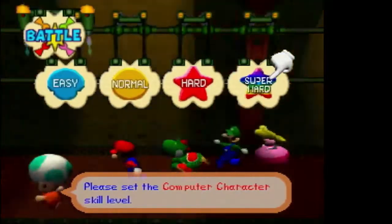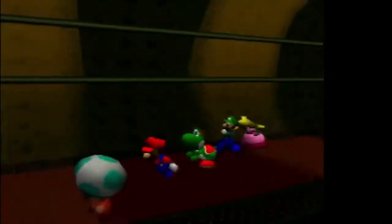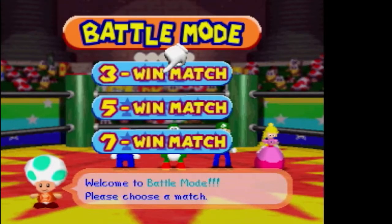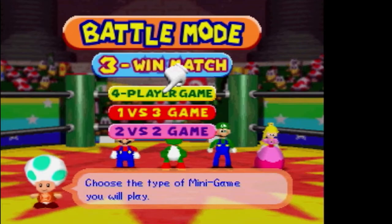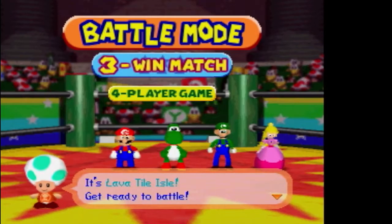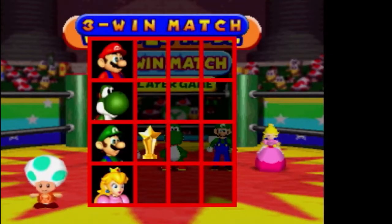Here we are in the stadium — we've got fans in the stands with flags for all of their favorites. You choose how many wins to compete for: three, five, or seven. Then you decide what type of minigame to play — one-vs-three or two-vs-two — and that'll be the type for the whole challenge. It randomly picks a minigame, and you can skip the explanation screen; there's an option in the pause menu on the boards to do that too.